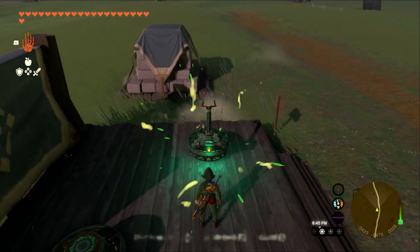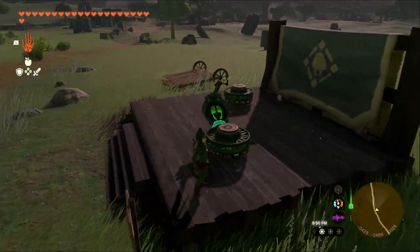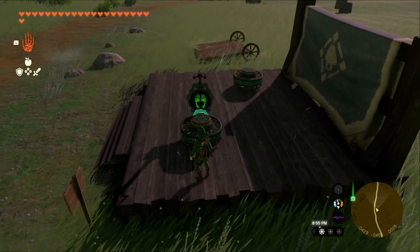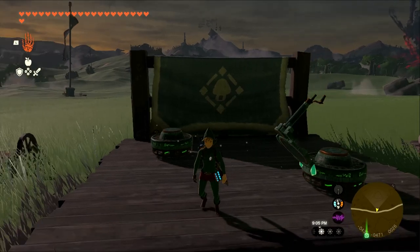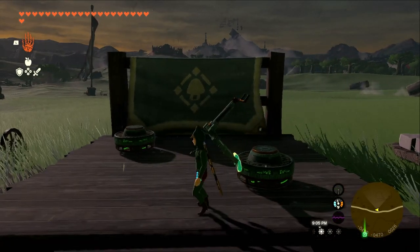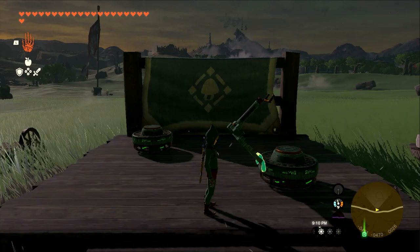A problem we're having here is that we cannot actually access the control stick because the fan is actually blocking it, which is why we need to aim for the upper lip of the fan. Once it looks centered and it's standing straight upright — not leaning over — that's what we're looking for. If it's leaning, that means you probably put it a little too high up, or it wasn't angled properly.